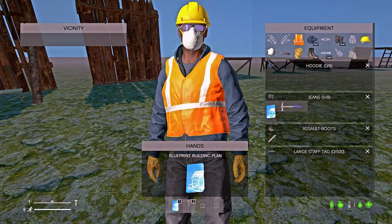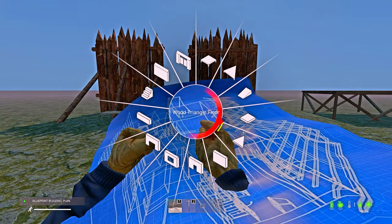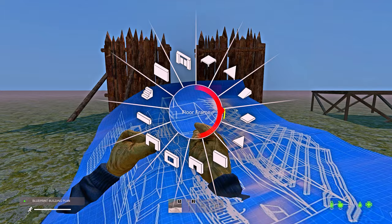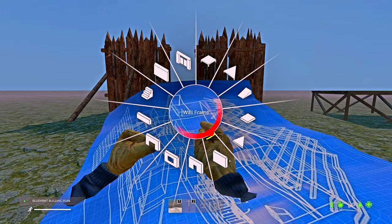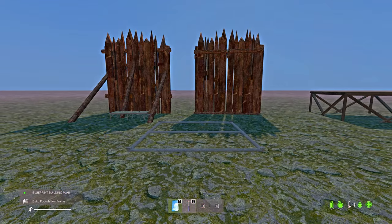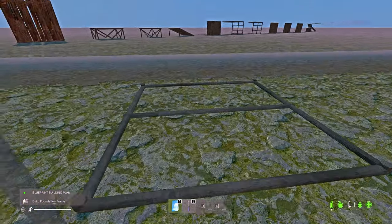Once you have your blueprint, put it in your hand and hold right click to bring up the GUI — the graphical user interface. You'll see a scroll wheel type thing showing items in a graphical format with descriptions in the center of your screen: foundation frame, triangle foundation frame, ramp, floor, triangle floor, wall frame, and so on. To select an item, hover your mouse over it — for example the foundation frame — let go and you can start placing. Remember, foundations are the only items you can free place.